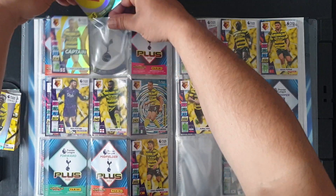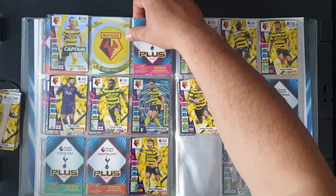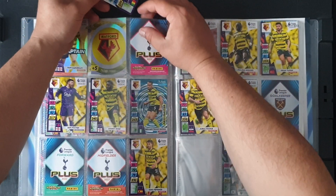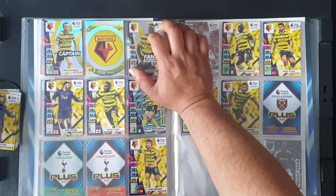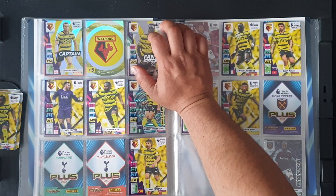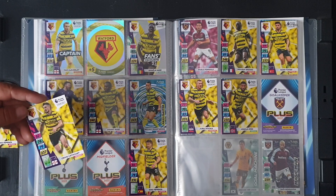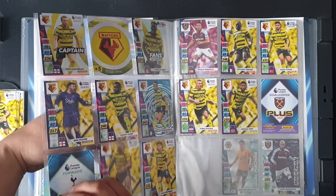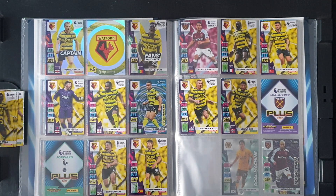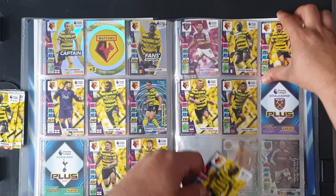Number 317 is the Watford crest, and 318 is the fan's favourite Ismail Sarr. Ben Foster — no. Danny Rose — no. Passmaster Etienne Capoue — no. Craig Cathcart at 323, down here. We don't need Femenia. Peter Etebo at 325 can go on top. I think that leaves me with one gap here.